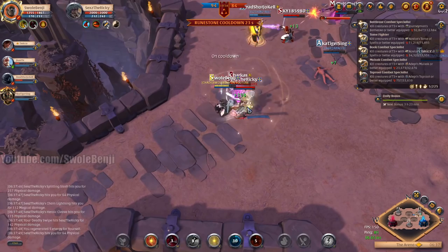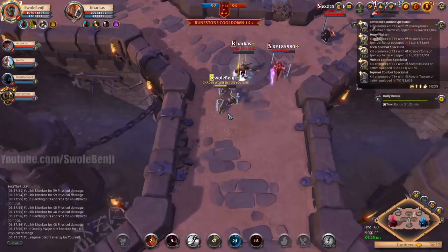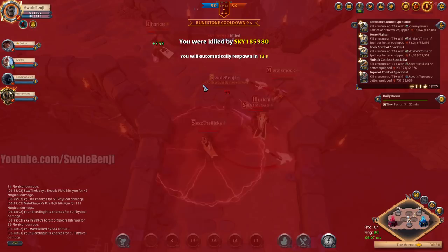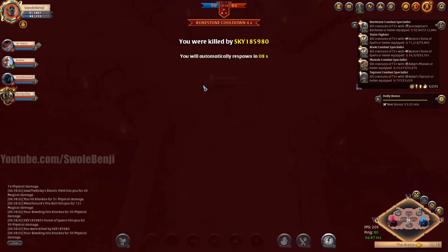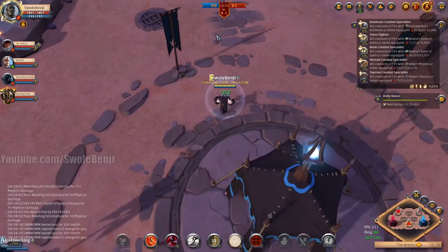We get our cooldowns and I'm just gonna... I got hesitant. He had one little sliver of health. We're gonna punch him and he's dead — 100% dead. Bonk. It got cancelled — what? What the hell cancelled that? I punched him the first time and then my character just didn't punch him the second time. Is that like a Black Hands bug? Can someone explain in the comments? And we're suddenly losing all the points.